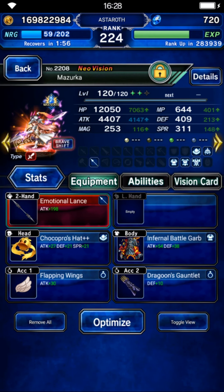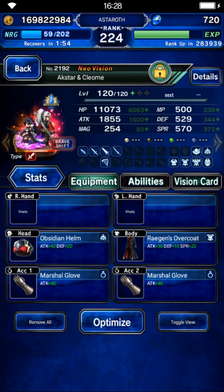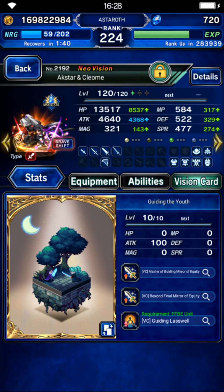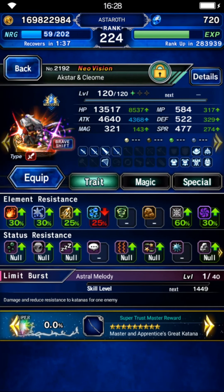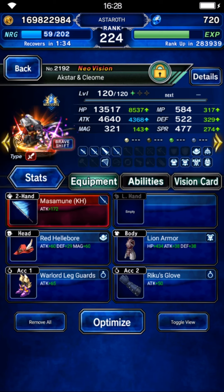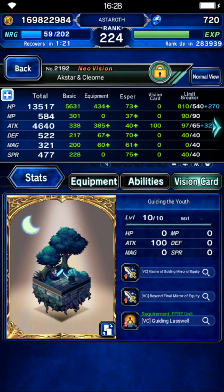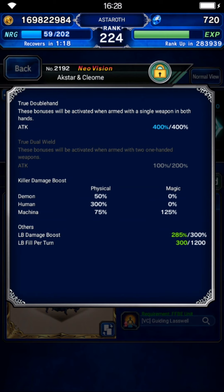Next unit is Aksa and Kleom. Their normal form just needs elemental resistance — you don't even need limit fill gear because we have plenty of time to fill their limit gauge. On their brave form, just give them human killer, limit burst damage, and attack. Because they are True Double Hand units, you can give them Savior Lightning as TMR to increase damage a little bit. With this build they have 300% human killer and 285% limit burst damage.